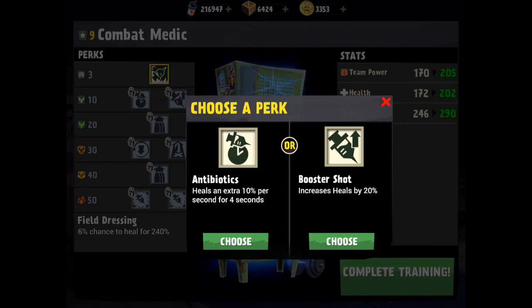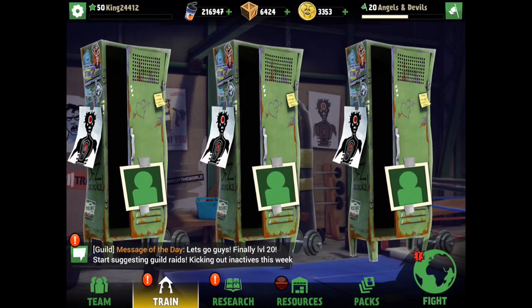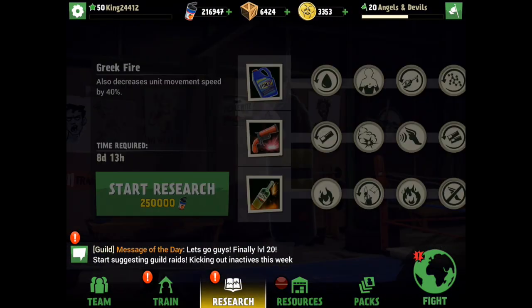I'm upgrading this combat medic to level 10. The choice is: heals an extra 10% for four seconds, or increases heal by 20%. That's what we need. I'll go ahead and do that later — not really important right now.